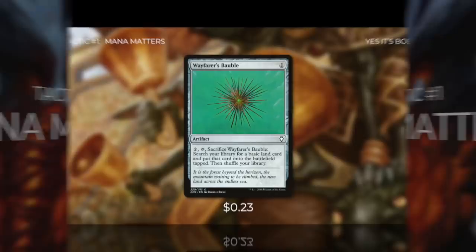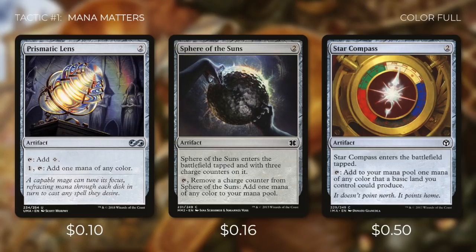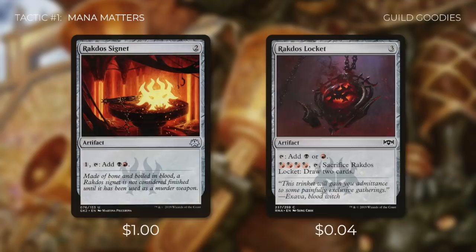Tactic number one: Mana Matters. First up, we're running Wayfarer's Bauble, which we can pay 2 to tap and sacrifice to search our library for a basic land and put into play tapped. Then there's Prismatic Lens, which can tap for colorless or filter our mana. Sphere of the Suns enters the battlefield tapped with 3 charge counters on it, and we can tap to remove one counter to add 1 mana of any color. Star Compass also enters tapped and can tap for either of our colors. Next up, there's Rakdos Signet, which we can pay 1 and tap for black-red.